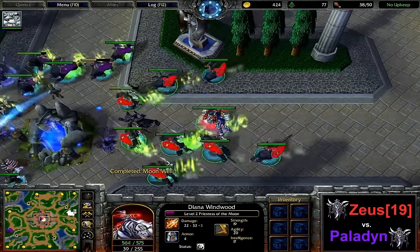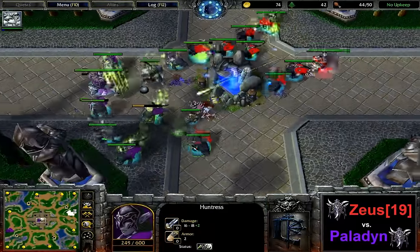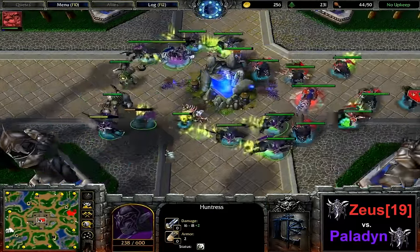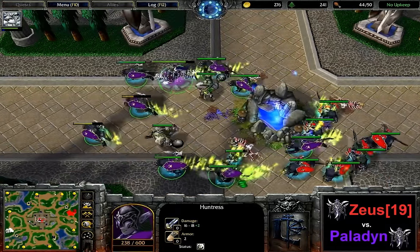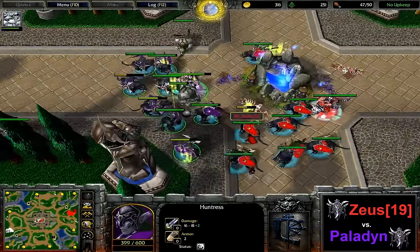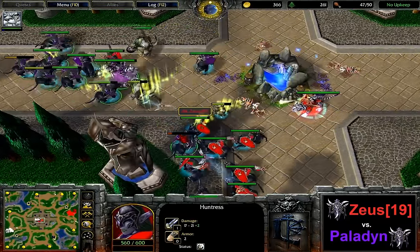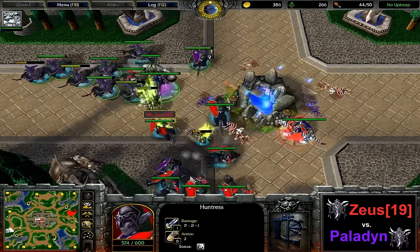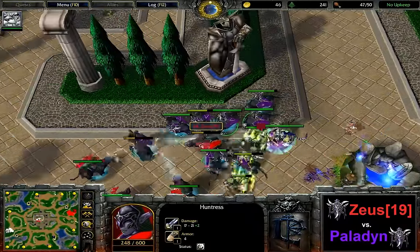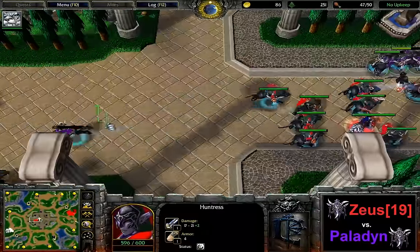Both of them reaching level two, and the priestess right now — the first hunt of Paladin is in a bit of trouble. Nighttime is about to end, so now it gets a little bit more interesting — no hide available anymore, therefore both of them have to try and micro a little bit more carefully, not getting their hunts stuck. Zeus is the first one to get a kill on one of the hunts; at the same time he's getting one of his hunts surrounded as well, so both of them are going to be able to take a kill here. The hunt of Zeus has fallen. Paladin has to fall back towards the right-hand side of the fountain.